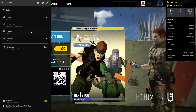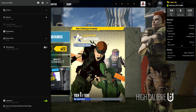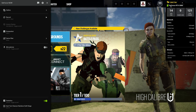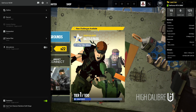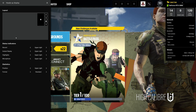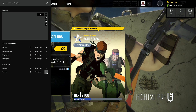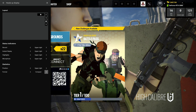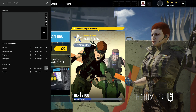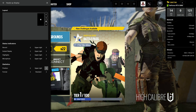Another common question I get is how to get the advanced version of the stats overlay. If you press CTRL+N for the first time, you'll only see the first three blocks and not all the advanced stats. To change that, go to Settings, then Heads Up Display. Under Stats, you'll see Format, and you can change it from Compact to Standard. You can also change the location of these overlays and notifications from here.